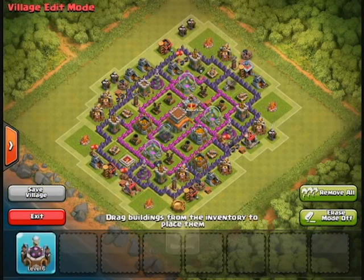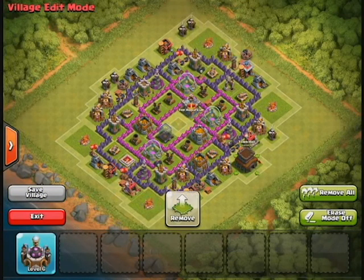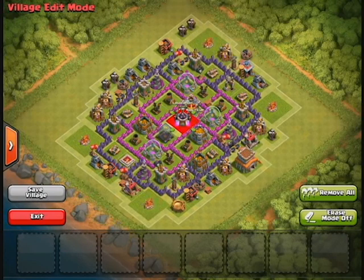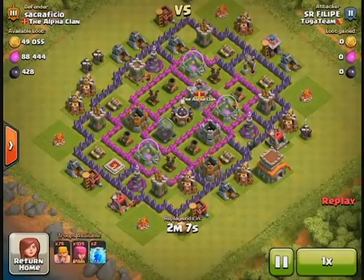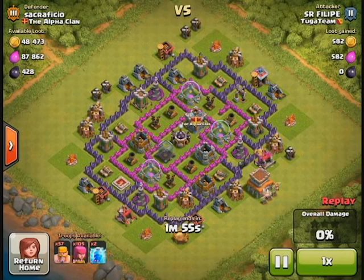If you want to go into farming mode it's very simple: you remove your laboratory and put it on the inside, then put your town hall on the outside. That allows people to just pick off your town hall, and this has proven pretty successful for me — that's how you protect your resources. Now I'm going to show you a couple of replays.